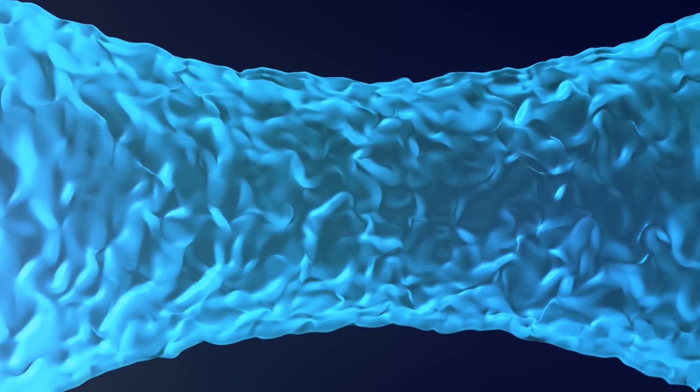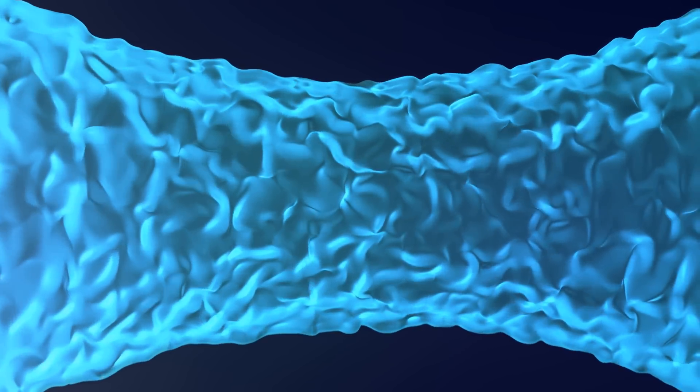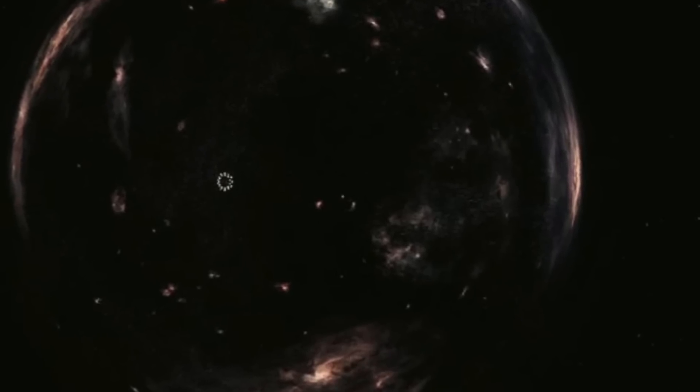If a wormhole were to have existed shortly after the Big Bang and were to be held open by a form of negative energy, then it is possible that we could have stable giant wormholes floating around the vacuum of space right now. The movie Interstellar showed an example of what a wormhole like this would look like, which I also made a video about — link in the description below.